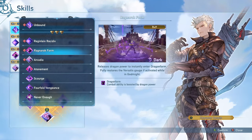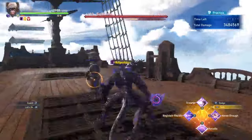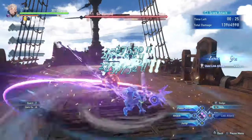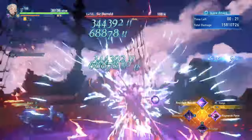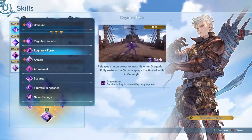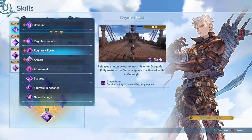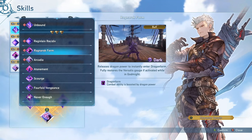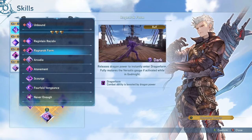Ragnarok Form is a pretty much mandatory ability on him. It allows you to instantly transform into Dragon Form when you're in base form, and it also fully restores the Versilus gauge if you activate it in Godmite. So you can use your Godmite finisher and then activate this ability again in order to use another Godmite finisher, which is the recommended use for it because that gives you a lot of burst damage at once, especially if you combo it with some of his other abilities. The best use of it is going to be using it in Godmite form unless you're near the end of a fight and just want to get into Dragon Form quickly. Otherwise, save it for Godmite form.